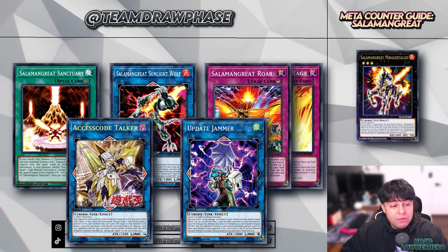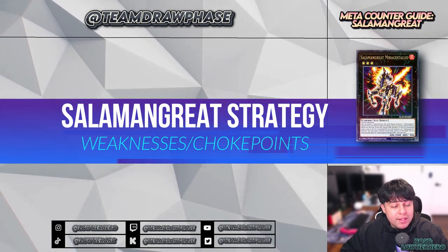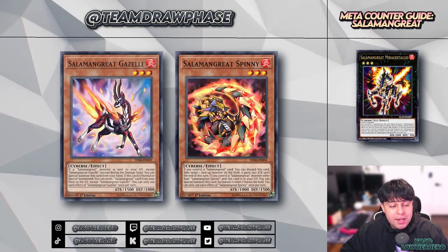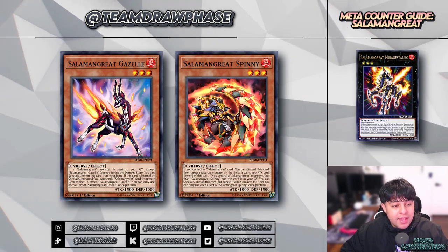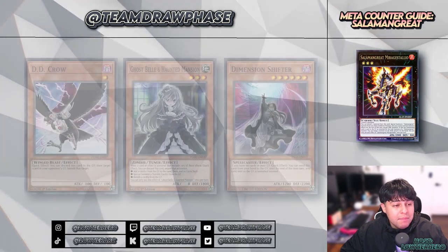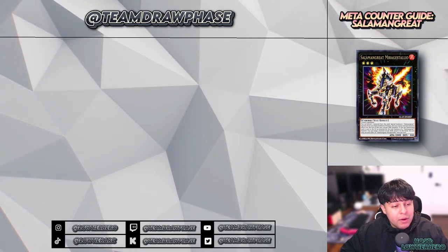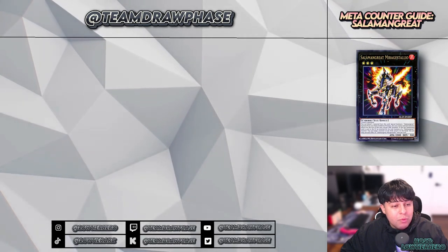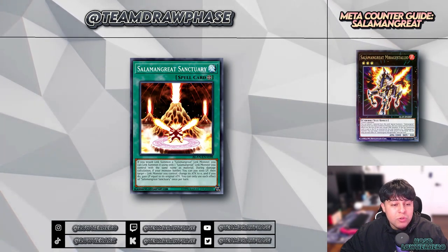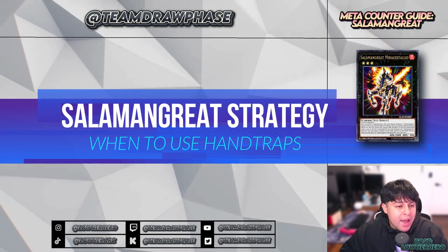Of course, every deck has weaknesses and choke points. For Salamangreat, early disruption — interrupting key starters like Gazelle or Spinny — can hinder the deck's initial setup. The deck has a high dependency on the graveyard; its reliance on graveyard setup and recycling makes it vulnerable to cards that banish or disrupt graveyard plays. Without access to Salamangreat Sanctuary, the deck loses its primary method of upgrading link monsters, significantly reducing its efficiency and power.